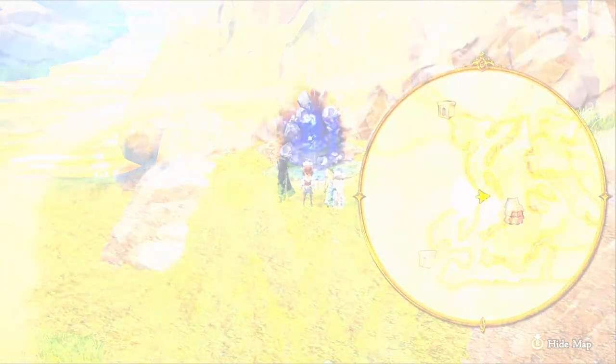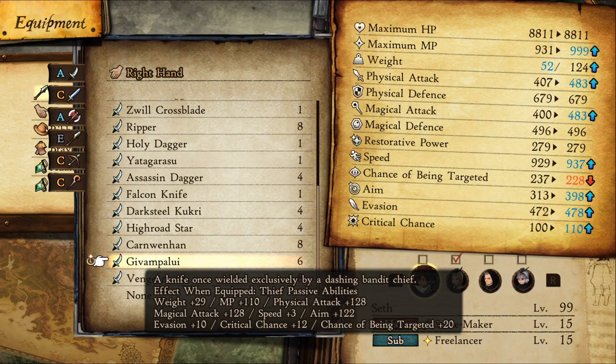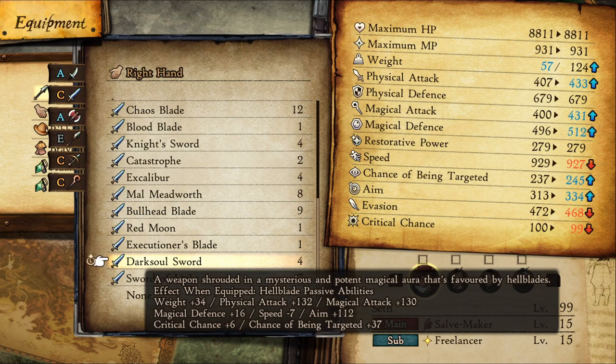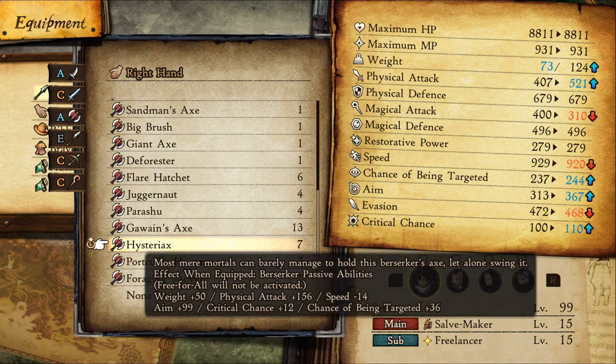These portals become available at the start of Chapter 6. The bosses here drop weapons with the highest stats and all the passives for their class — I said all the passives for their class.